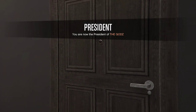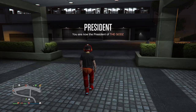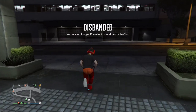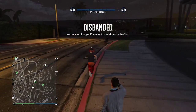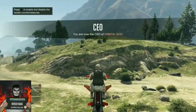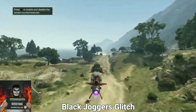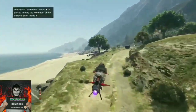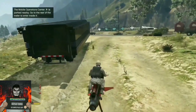Welcome back to another video. Today I'll be showing you the easiest and fastest way to get all these colored joggers. The requirements are: you need to register as CEO and call up your mobile operation center. If you do not have a mobile operation center, you can always tell a friend to call up his.